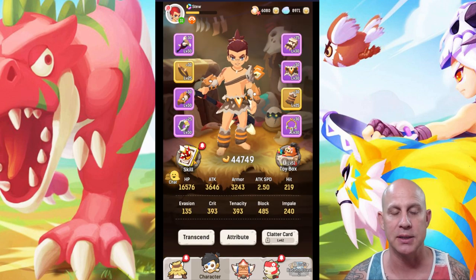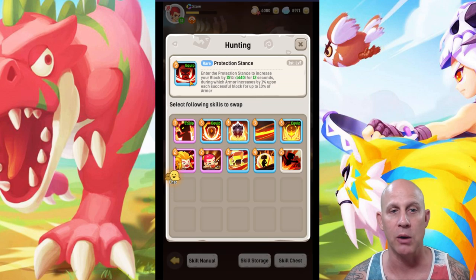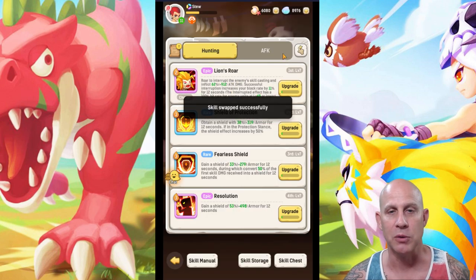When we equip those interrupts, I need to come in here and make sure where I have my interrupt equipped. I don't have an interrupt up right now, so I'd come in here, find 'interrupt the enemy skill — 100% hit rate for enemies level 45 or lower,' and swap it over.